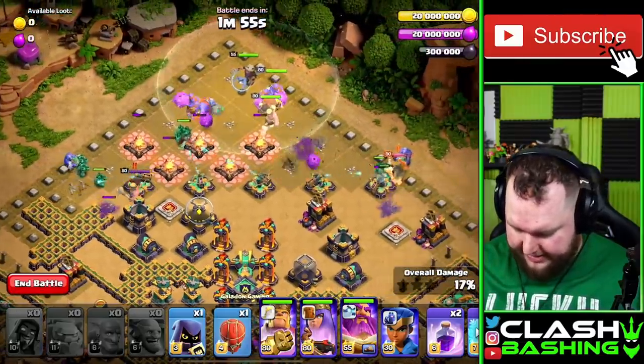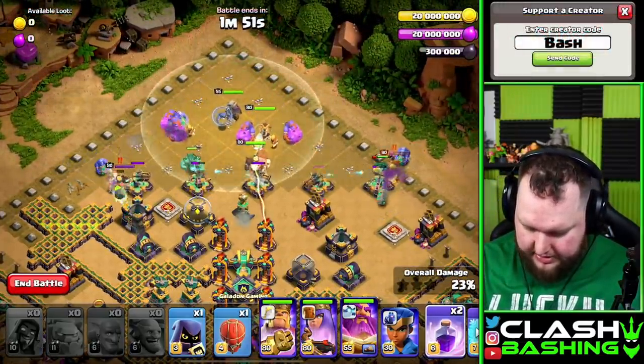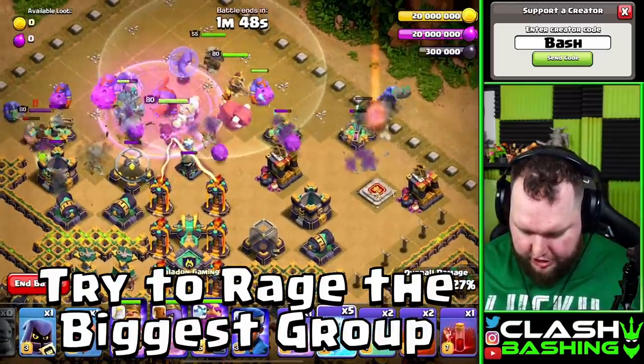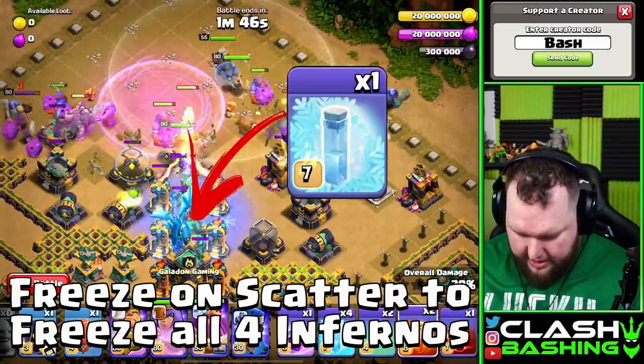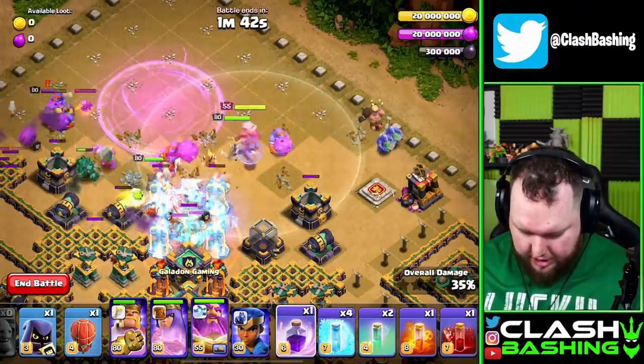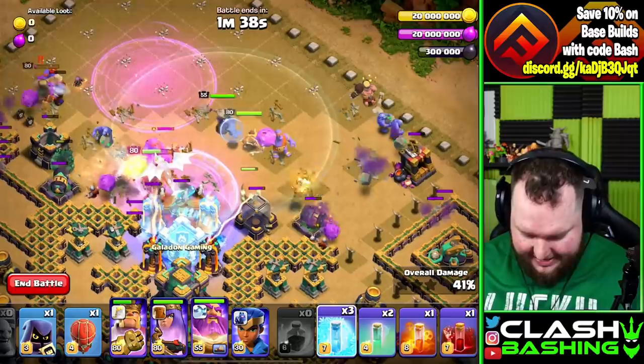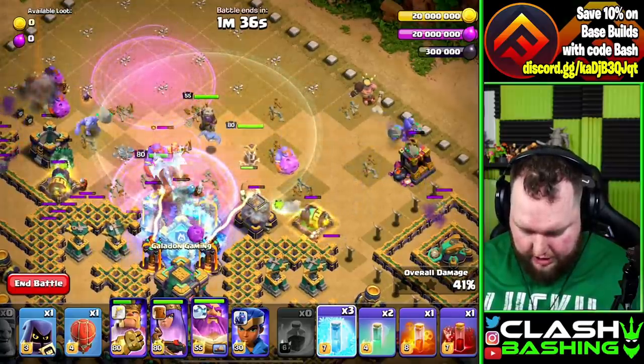Everything is in and we are working through the middle of this stage. We're going to drop in our first rage, then we're just going to start freezing. We're also going to poison these clan castle troops as they come out, then we're going to rage through here again, freeze again — just keep this all working through here.